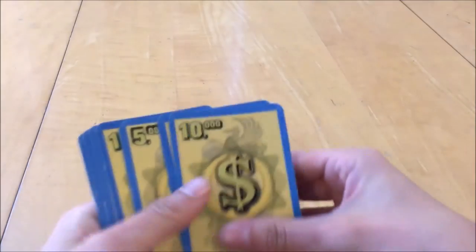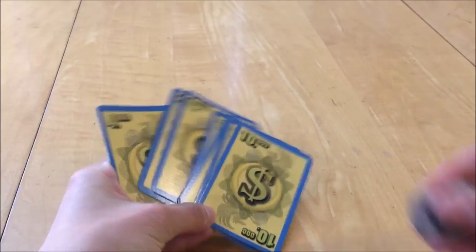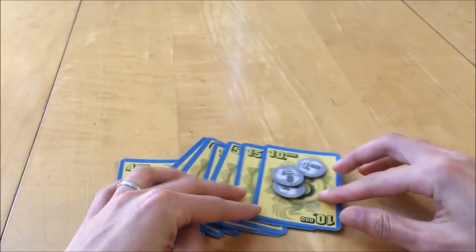Rounds continue until the players have sold all their properties. At the end of the second phase, all players count up their total money — the sum of their currency cards plus their unused coins from the buying phase. The player with the most money wins. The tiebreaker is the most coins. And that's how you play For Sale. Thanks for watching Board Game Blitz!